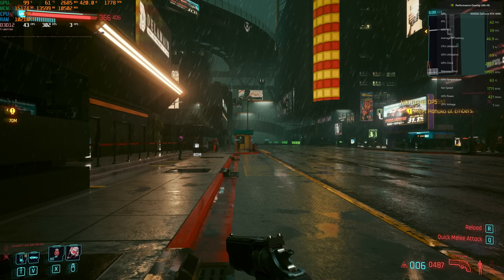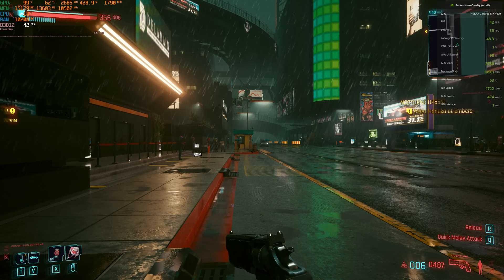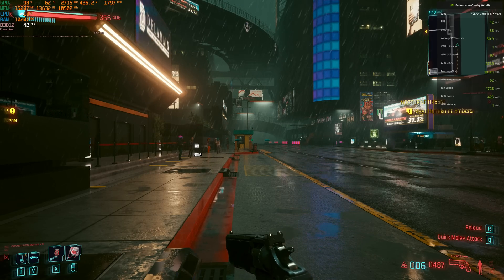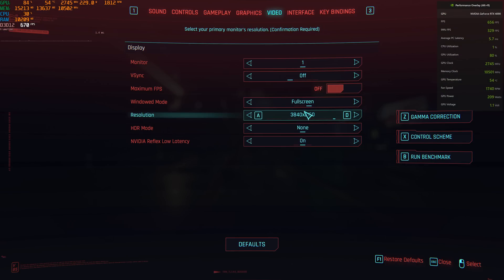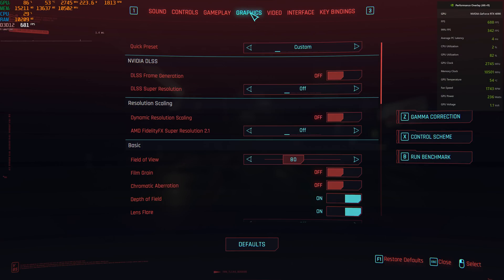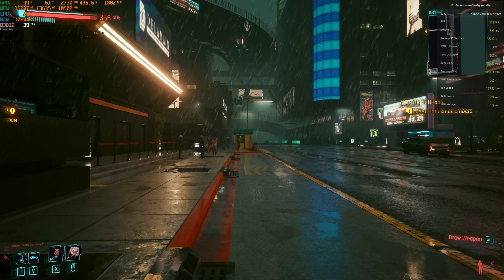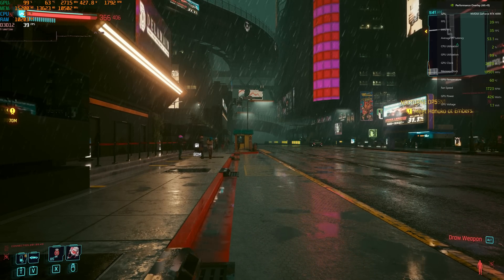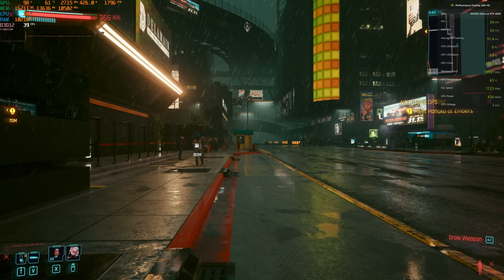The frame time graph on the left-hand side shows the actual frame time — time between frames — whereas PC latency is the time between an input and the frame being processed, which is why it's a bigger number. We're around 40 FPS now. It's an RTX 4090, but playing at 4K with graphics settings maxed out. Let's kick on ray tracing all the way to Psycho. It looks like we're a little under 40 FPS now, and average latency is somewhere around 50 milliseconds.